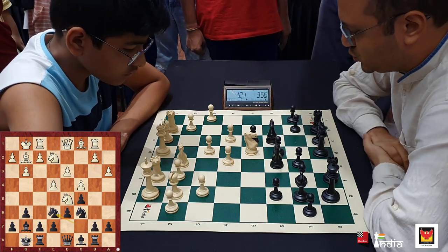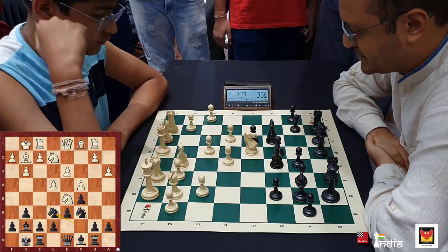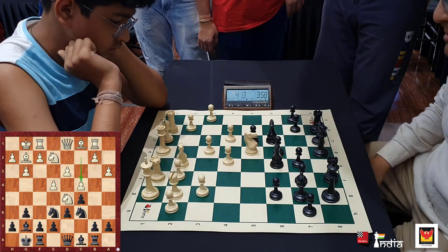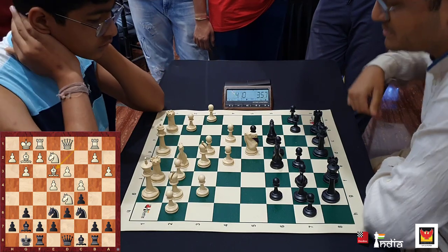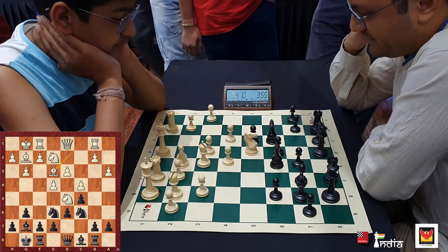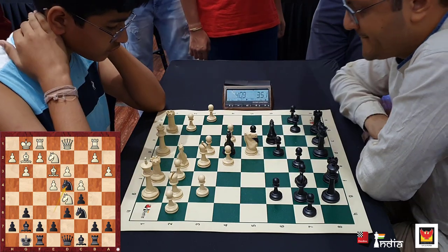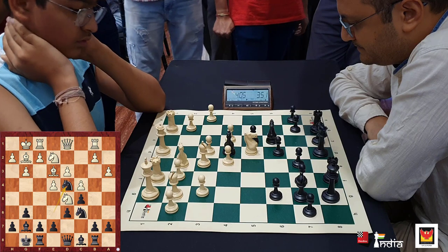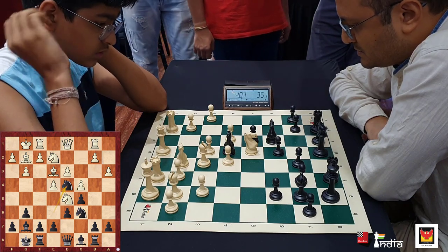Instead, I play knight to e6. I am looking for the d4 square here, trying to use it because it has been weakened — you notice how both the pawns have been moved ahead, so the d4 square is weak. Bishop e3 played by my opponent. And now one of my knights goes and sits on d4. At this point I am quite comfortable with my position. I have 3 minutes 51 seconds on the clock, also quite a decent position.